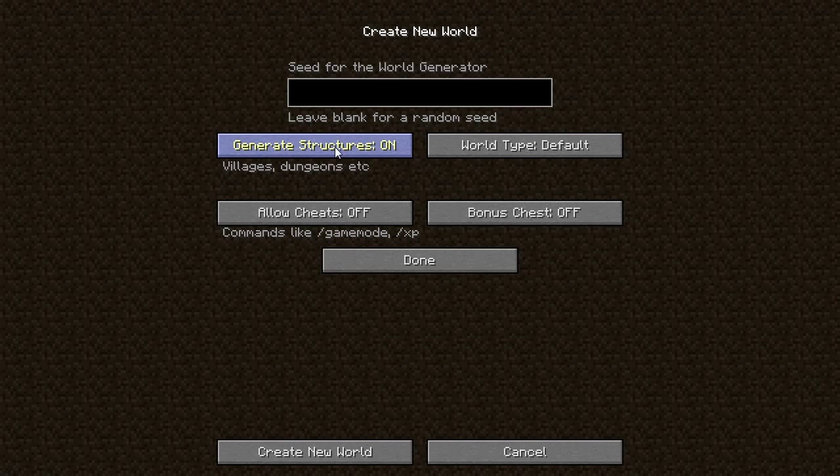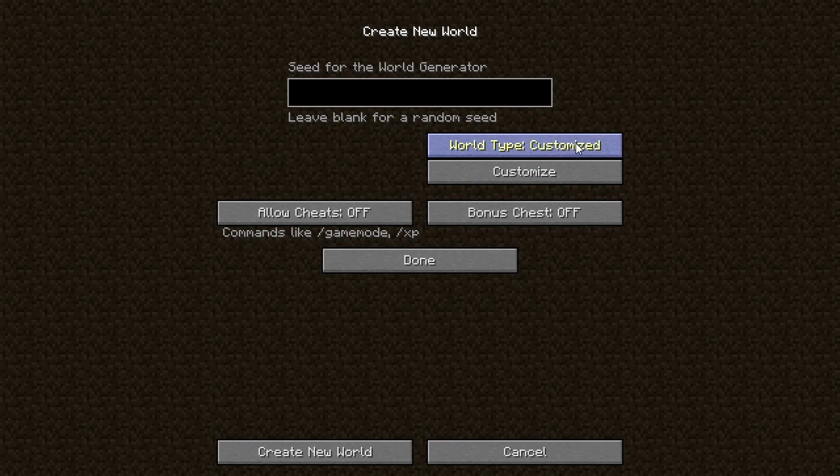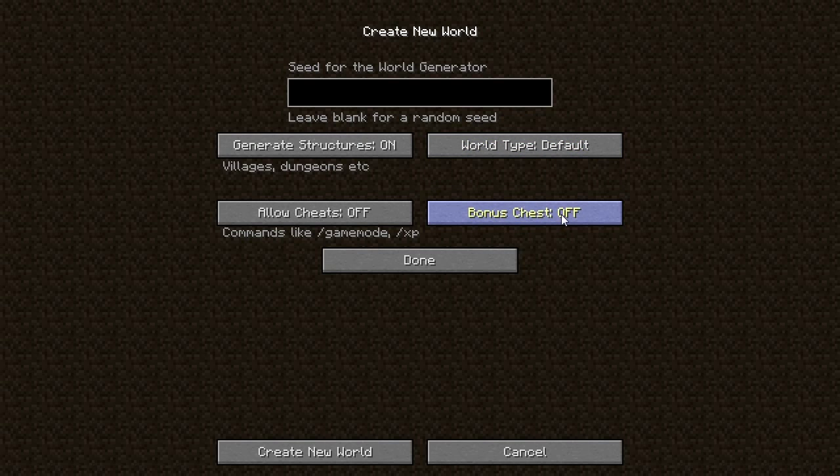Click 'More World Options.' If you want structures like villages, dungeons, and mineshafts, leave that on. World type default is what we'll use. You also have super flat, large biomes, amplified, and customized world types we'll cover another time. There's a bonus chest option which gives you a small chest with wood tools, maybe a stone tool, some wood, and sometimes food — we'll leave that off. Allow cheats lets you type commands like game mode and XP — we'll leave that off too.